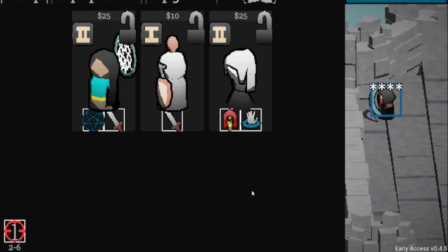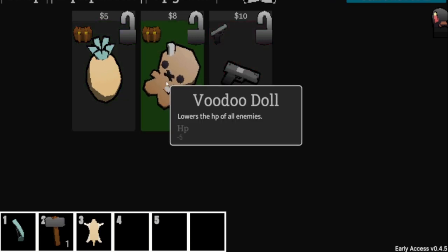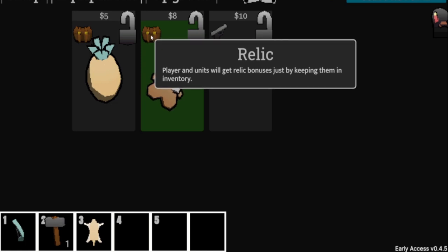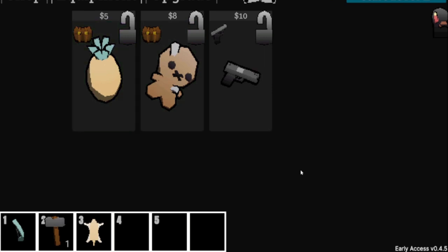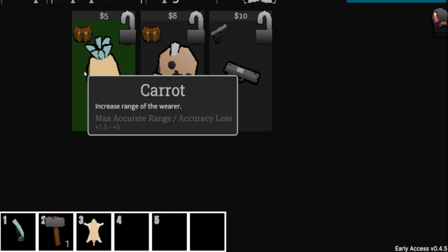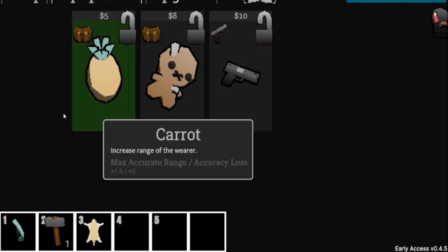Now we're into the Super Auto Pets part of the game — the store phase. We only made nine dollars, which is consistent unless you have upgrades. You get nine dollars each time. You can go to the shop for characters, and also to equipment to buy new guns. There's a Voodoo Doll here — 'player and units get relic bonuses just by keeping it in inventory.' There's also increased range gear.